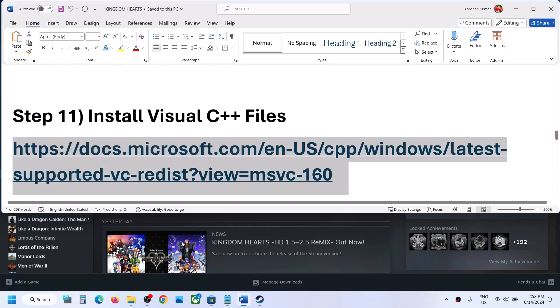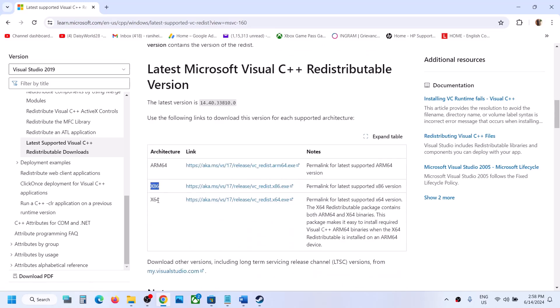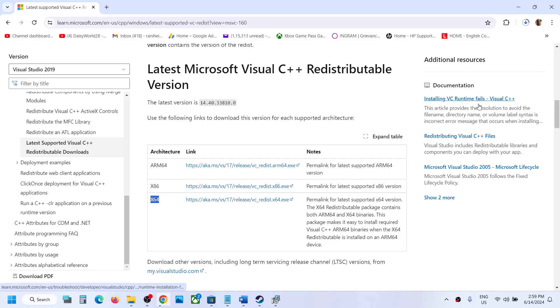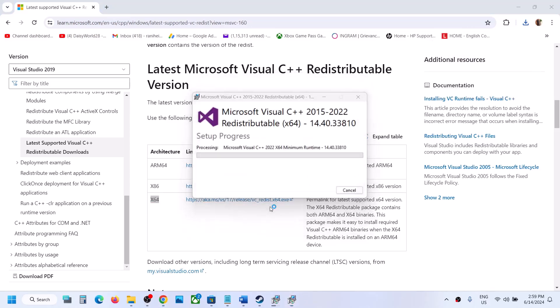The next step is to install the Visual C++ redistributable files. Copy the link provided in the video description and open it in a browser — it will take you to the Microsoft website. Download the Visual Studio 2015–2022 x86 and x64 versions — you need both. Run each EXE file; if you see a Repair option click Repair, if you see Install click Install. Once both installations are complete, restart your computer.